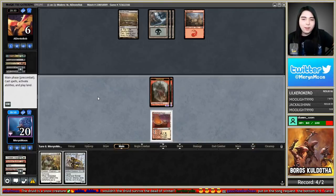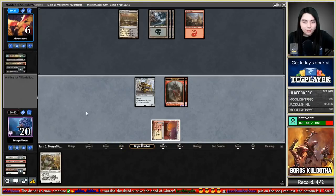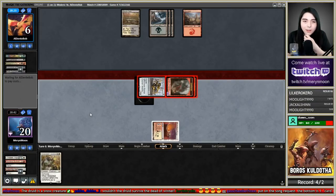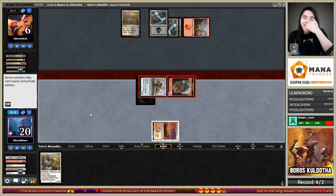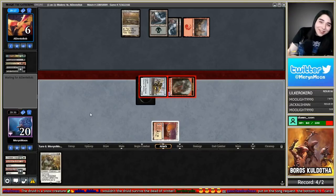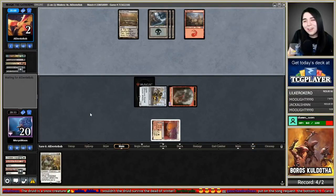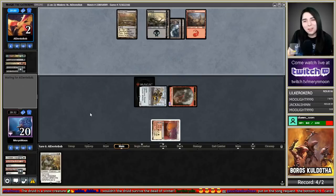Oh, Bomat Courier — we can play that! Come on, we are an inch away. They cycle Unearth and topdeck a Fatal Push — are you kidding me?! Now watch them go Push again, or Bolt — come on. They cycle another Unearth into another Push into a Swamp.